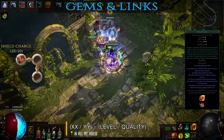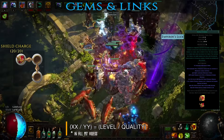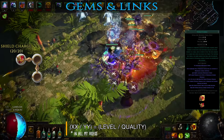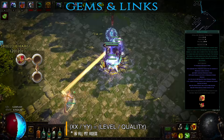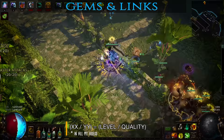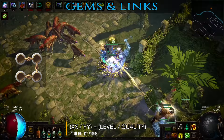Next we have the movement skill setup — Shield Charge. Apart from the obvious purpose of moving around faster, this is also used to proc Elemental Equilibrium by dealing a small amount of lightning damage and thus decreasing monsters' fire and cold resistances. It is also an additional way to herd your zombies and tell them what to attack — normally they go about their business on their own but if you attack a monster they will immediately prioritize that target as well. You link this gem to Fortify support which grants you the buff with the same name providing 20% damage reduction from hits. Lastly, add Faster Attacks support to make charging significantly faster.